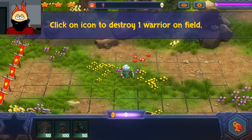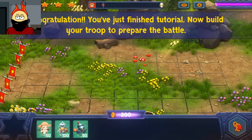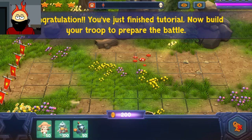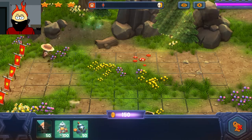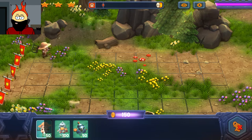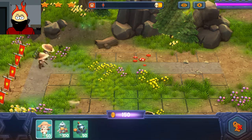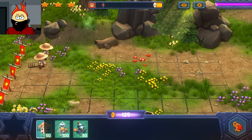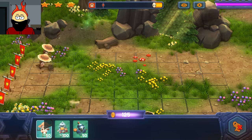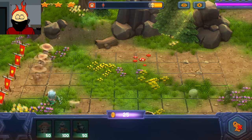Click on icon to destroy one warrior on field. Click on warrior to cancel. Congratulations, you've just finished this tutorial — now build your troop to prepare for battle. So now we know that we can destroy troops and get some refund for it. I'm going in hard right away with the farmers. Doesn't look like I'm going to be able to do that.